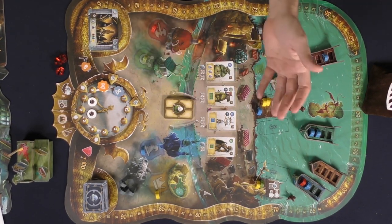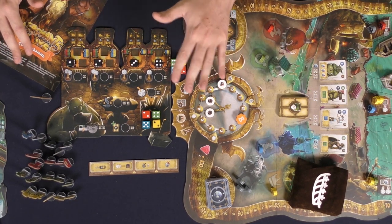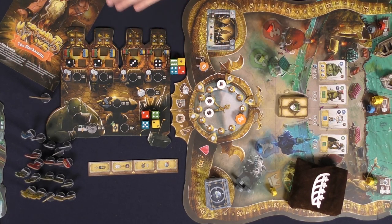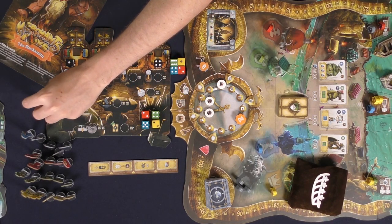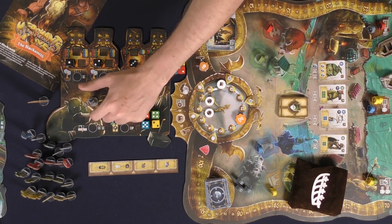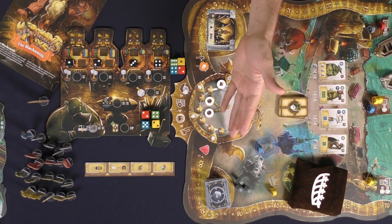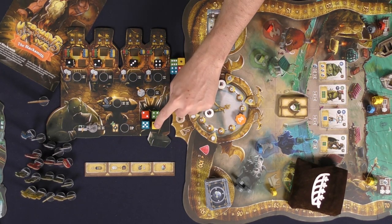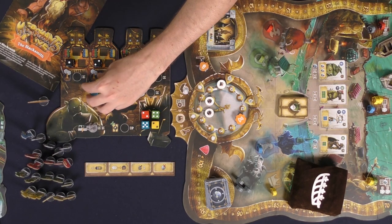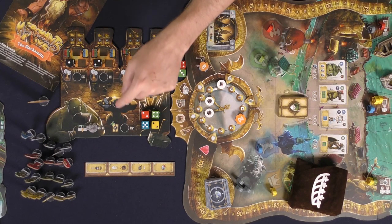Now let's look at the blacksmith character. All characters function differently but share the same action framework. When it's your turn as the farthest back, highest up player, you start your character on the action space to activate the board. The blacksmith board has you place the color die in four specific slots, roll the other four dice, and then choose any action-slot circles on the board — spending either corruption, time, or both.